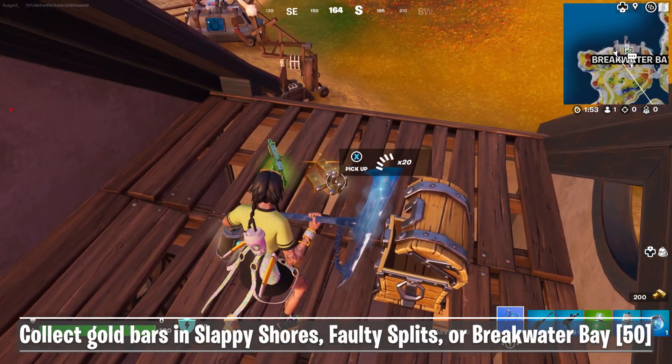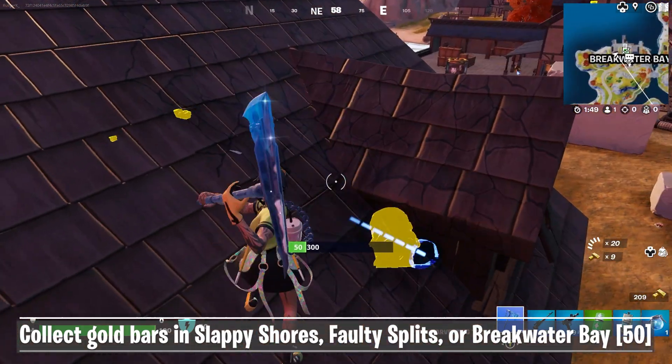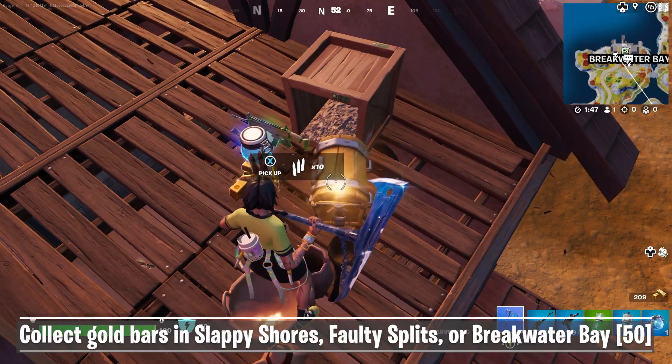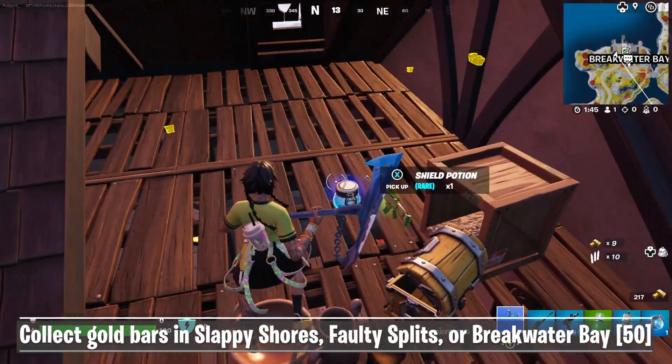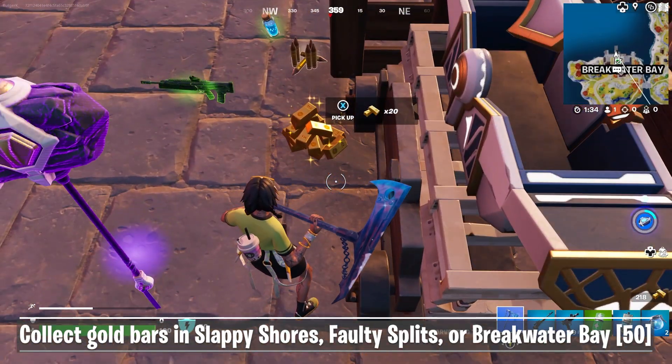For the third challenge, you need to collect gold bars in Slappy Shores, Faulty Splits, or Breakwater Bay. Just go to one of these named locations, start opening chests or cash registers, and get 50 bars in total. Just like the previous challenges, this one shouldn't be that hard.